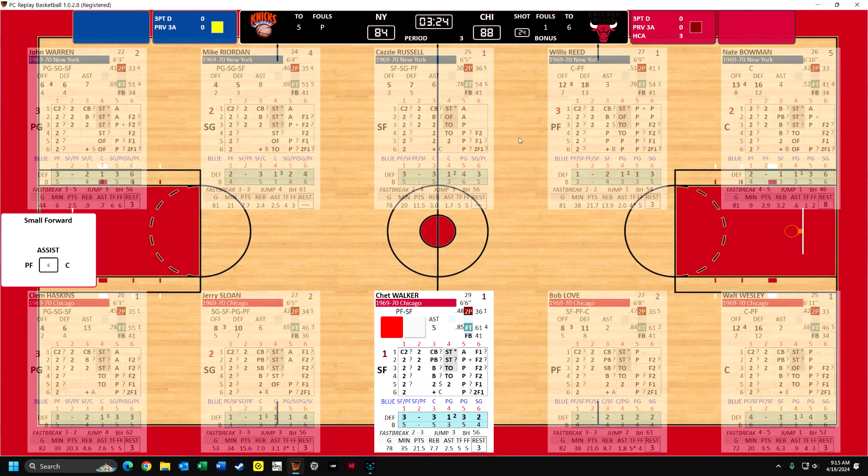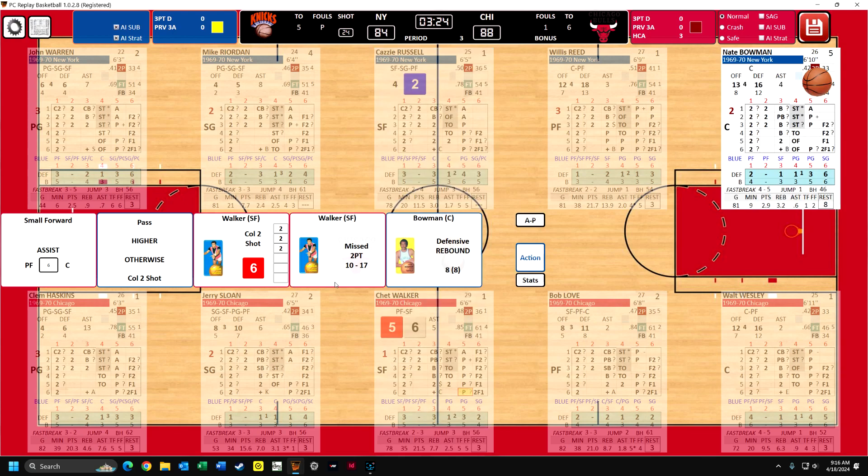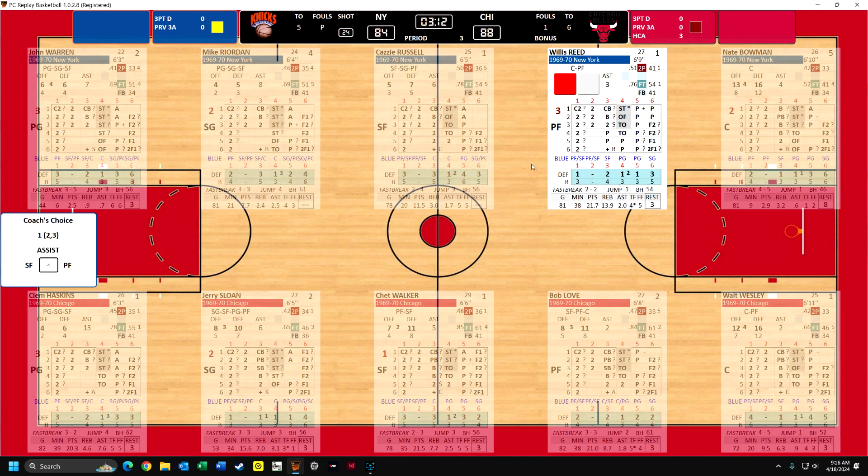I think we'll go with Bob Love and see if he can get the fourth foul on Willis Reed. So Love - it's going to be contested. Reed is really tough guarding the two-point shot, and Love misses. But Haskins gets a plus-three bounce - he was normally a four, but now he's a seven, so he gets the offensive rebound. Fresh 24-second clock. Walker - now you may be able to see what a one-on-one column two shot looks like. If this had been a five or a six, he would have had to pass, but he's going to go one-on-one against Russell. They look at your column two here, and he'll basically be a fifty percent shooter - he got a six, so he missed it.